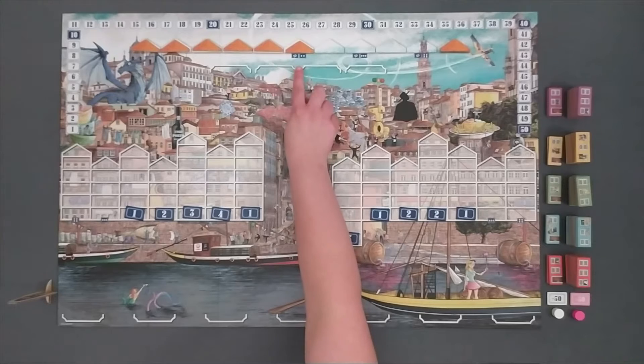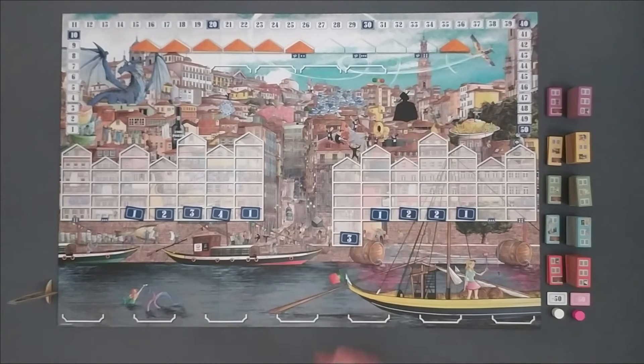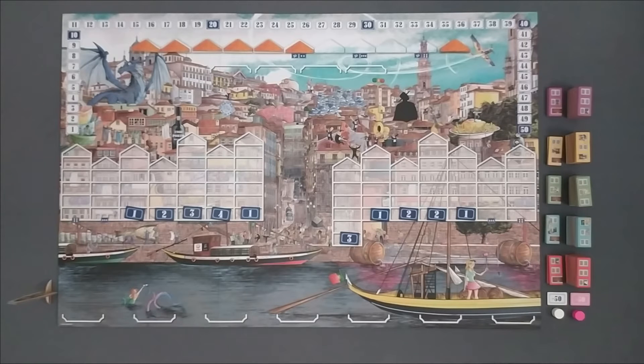For example, in a two-player game, the spaces reserved for roof tiles when playing with three or four players remain empty, as well as those house spaces which can only be built when playing with three or four players.